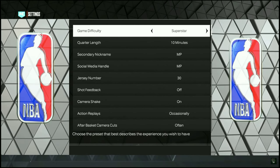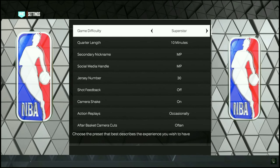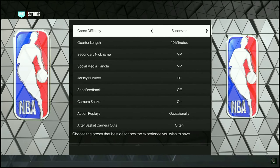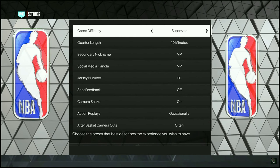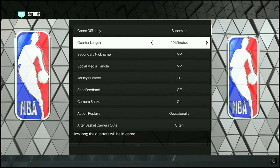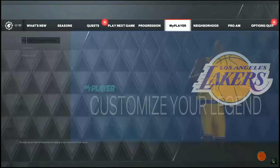Now go ahead and adjust your settings if possible. You can put the game difficulty on whatever you feel most comfortable with — go for Hall of Fame if you want the most BC possible, or go for Superstar. You can keep the quarter length on 10 minutes or 5 minutes; it doesn't really matter.